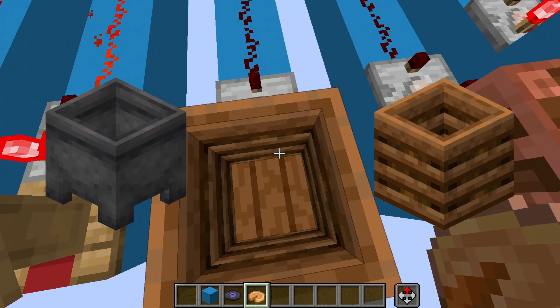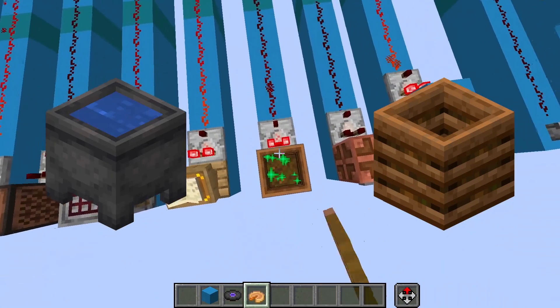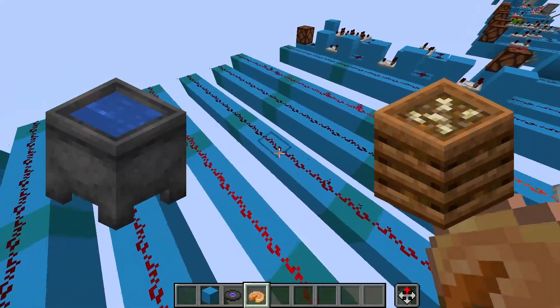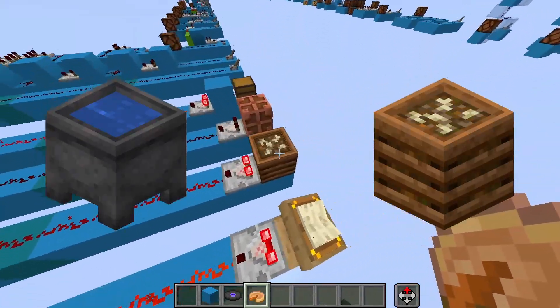Things like cauldrons and composters will get another signal for every layer that they have. Once we fill this up completely, it goes up to 7, but then it increases by 1 when it has bone meal at the top.